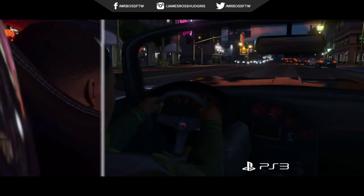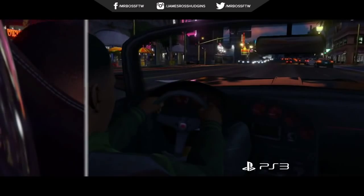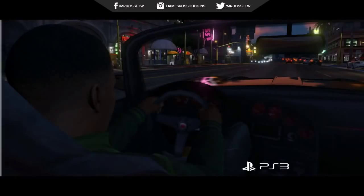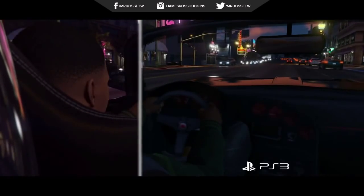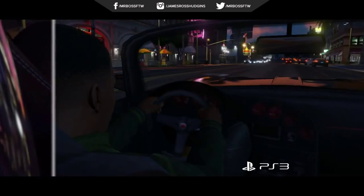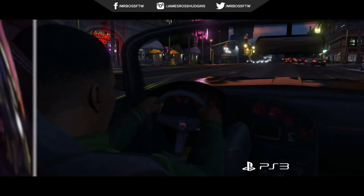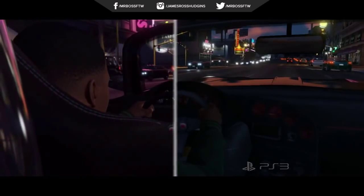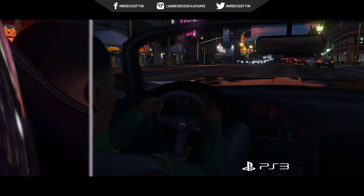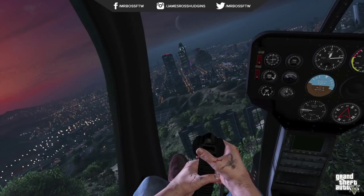Our next one is from the PS3 and PS4 comparison video — this is the Bravado Banshee. This is essentially Franklin driving down the street and you can see the Bravado logo come into view. It's a great sports car in the Dodge family, and I think this is one of the best-looking interiors. You can also notice how detailed the leather in the seat is. One of the best cars in the game and it has an awesome interior as well.